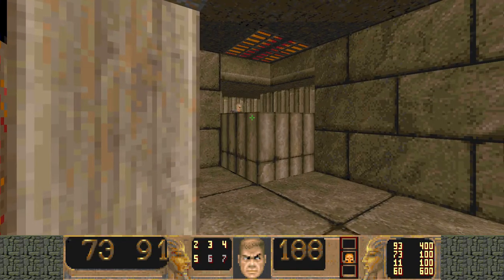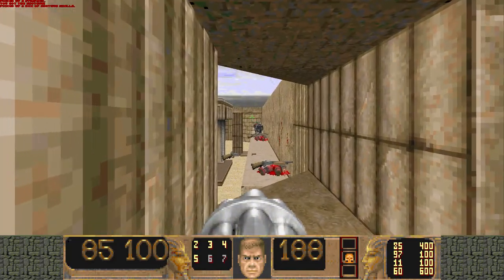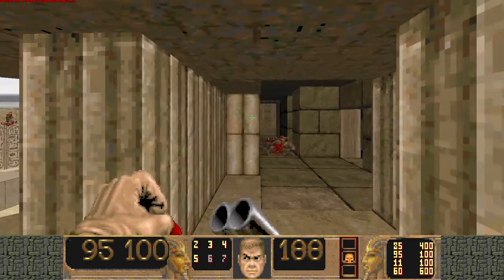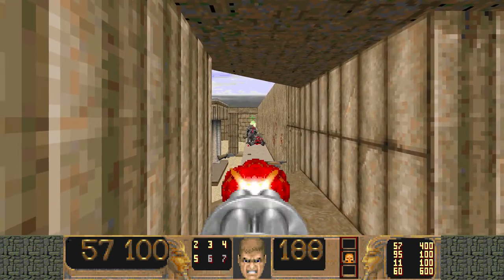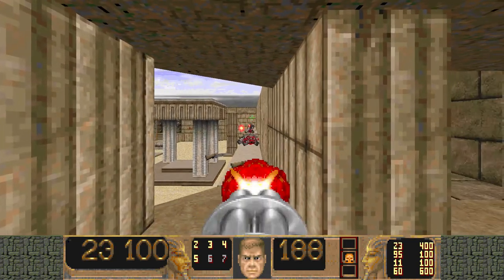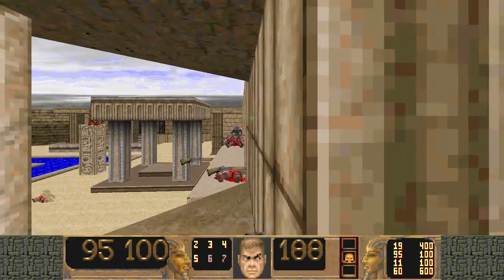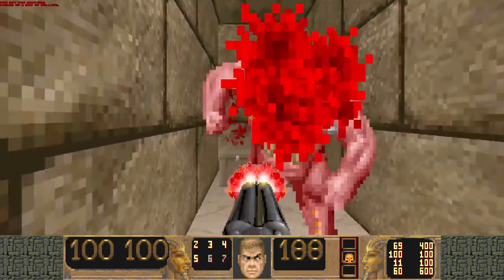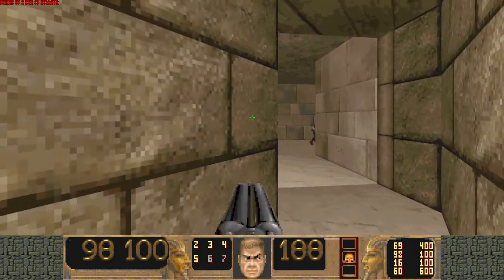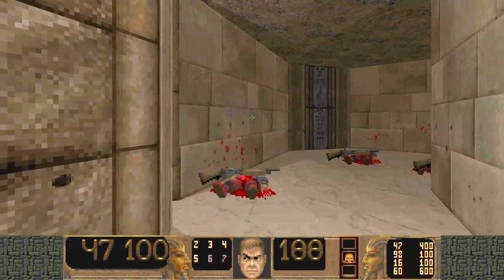Hitting that switch, we can actually heal and grab a chain gun. Now upon entering here, a whole bunch of dark imps are going to teleport in, as you can see. You can take them out with a chaingun from here, or feel a little more comfortable going around, or going right through them. Run right through here, turn to your right and there will be a demon there. Some more shotgunners with this kind of enemies in here.